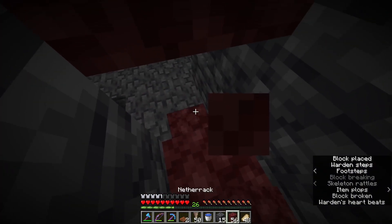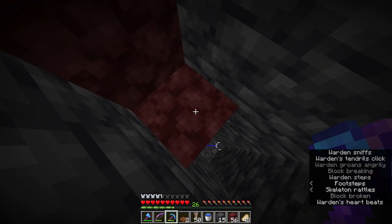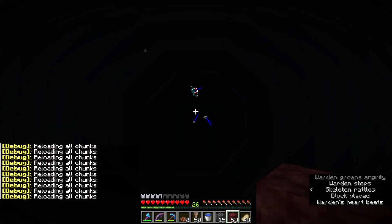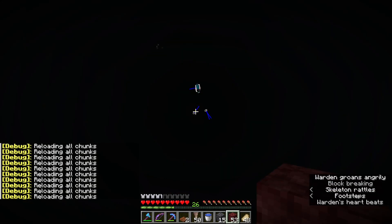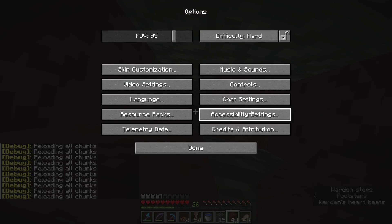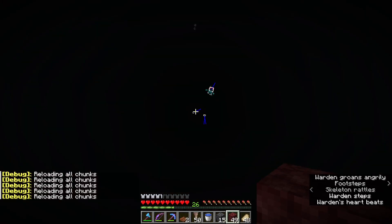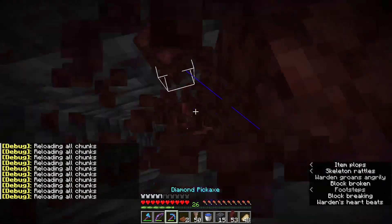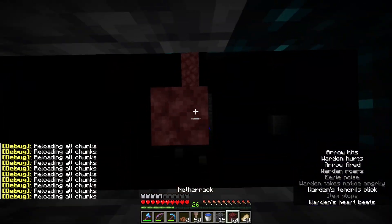Make sure if you get sonic boomed you can't get knocked off. Try to break these so that you can actually see the warden. I think the warden is over there chilling or losing aggro or something. Also in the game options you can turn darkness pulsing off so it doesn't annoy you as much. The warden just noticed me though — let me shoot it real quick.